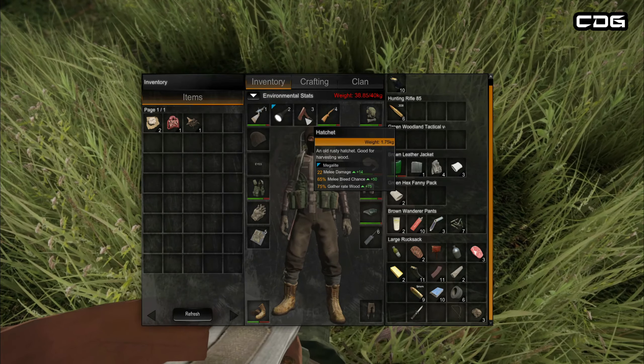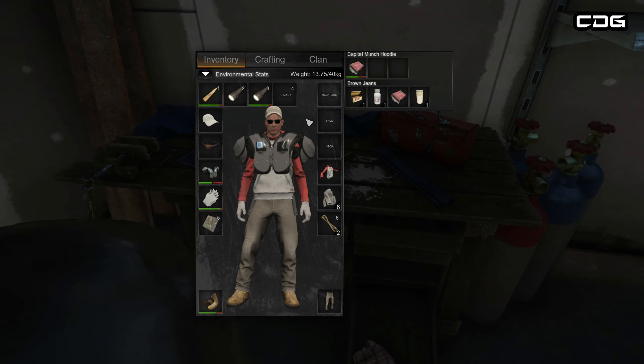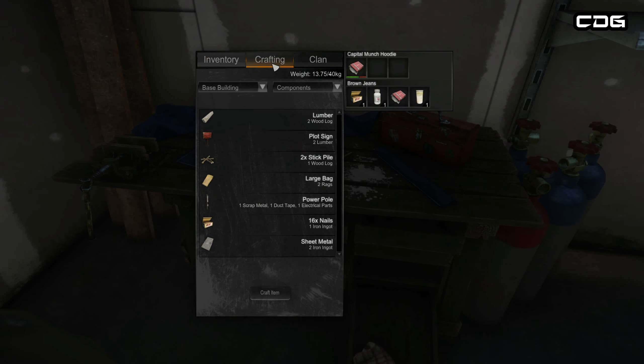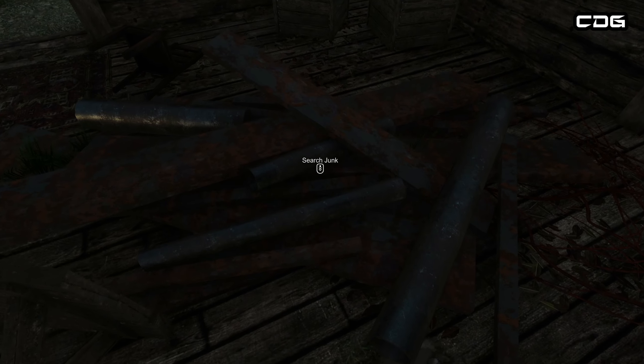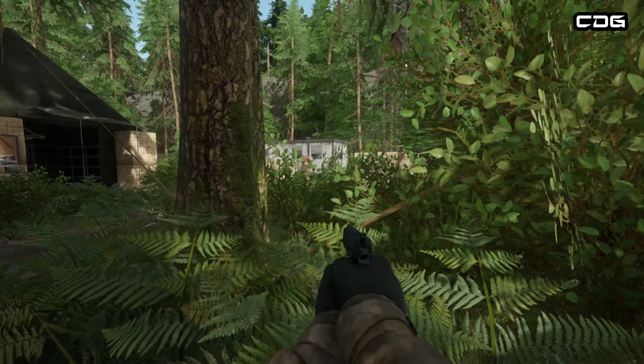Although ammo is really, really scarce, you can craft some of the most basic ammo from gunpowder and sheet metal at a crafting table. These crafting tables are found in buildings around the map, so I chose to build my base quite close to one. If I find ammo I don't have a weapon for, or flares for a flare gun, I can break them down into gunpowder, find sheet metal from scrap piles, and make my own ammo.